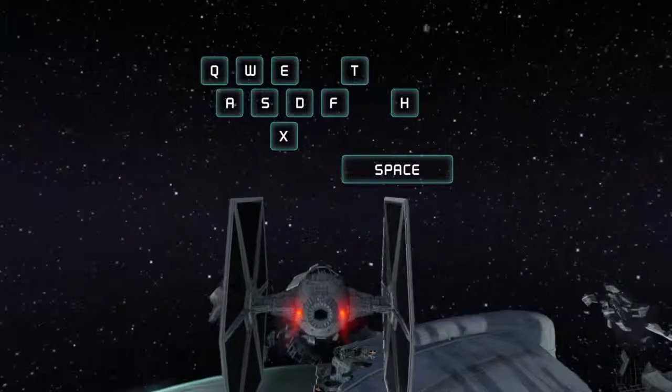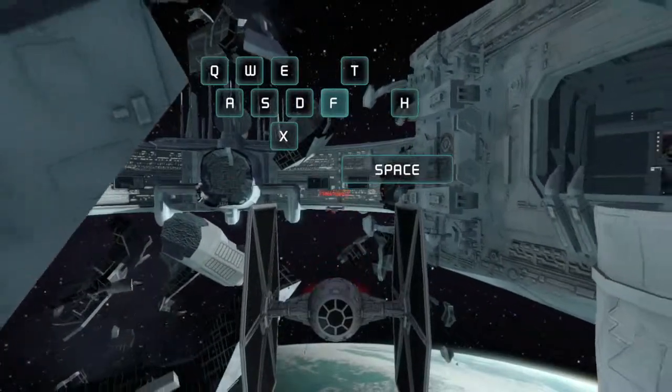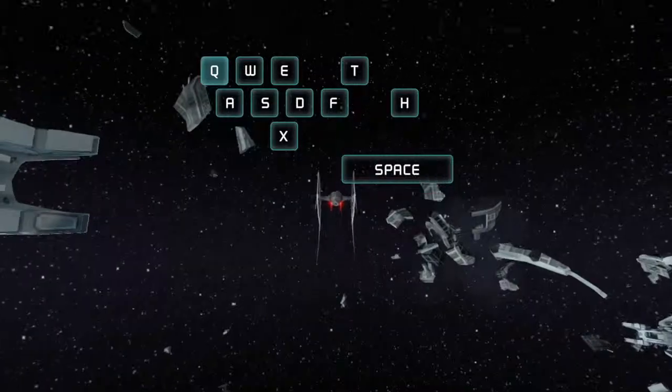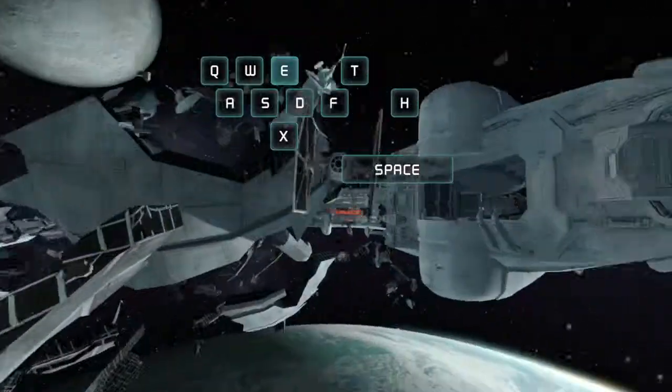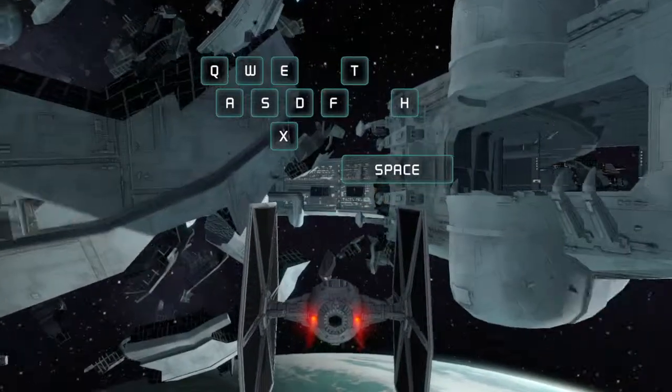You are being attacked. Press the F key to look behind you. Press the Q key to loop and dodge the attacks. Press the E key to split S, then start firing.